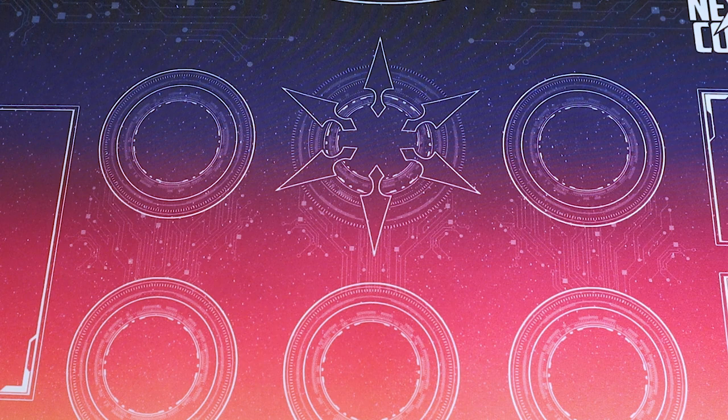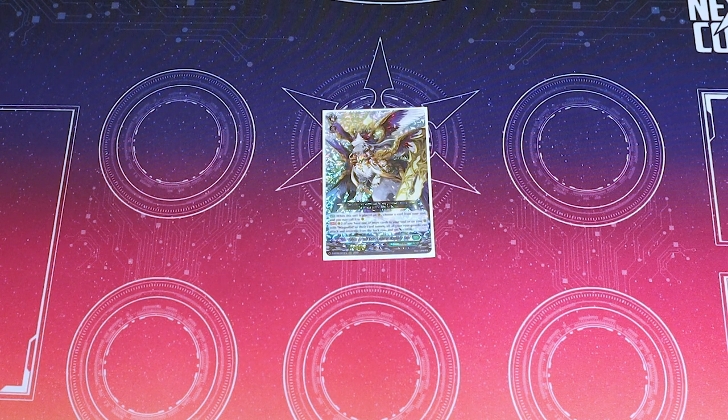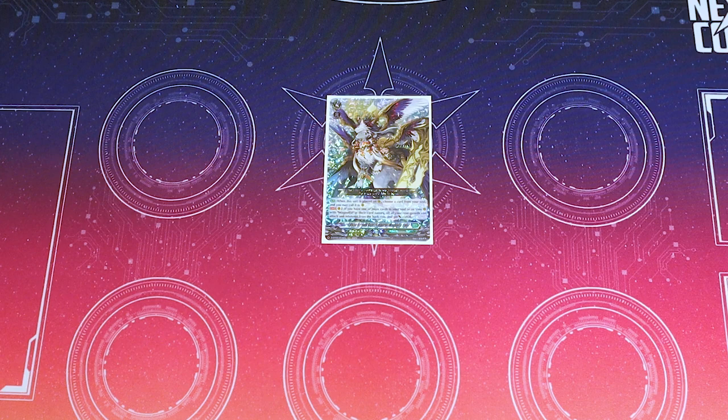Lambrose's on-attack skill is counterblast one and soulblast one: pick a column and re-stand all the rear guards within that column. If your opponent's Vanguard is grade three, each of those units get 5k. I also run one Magnolia Elder, mainly because it has triple drive and Thavas can go into it — a unit with quad drive is really good, especially since you're not striding first.